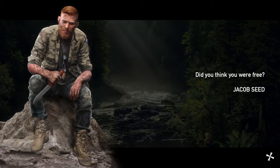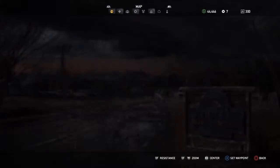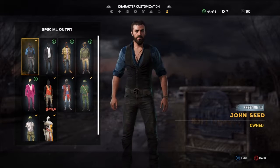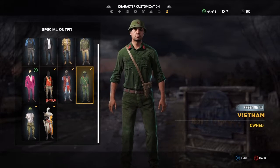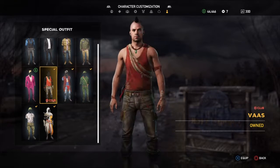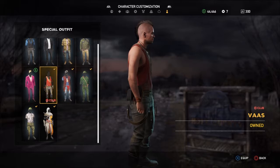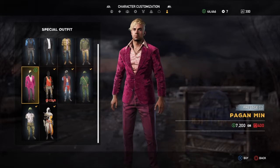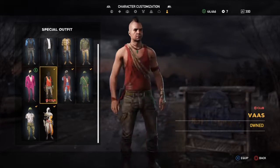We're back with a male character body. The special outfits available are: John, C, Joseph, Jacob, Sheriff, Vietnam — I think that's a new one — Vaz outfit, and Pagan Min from Far Cry 4. I like the little references they've added to Far Cry 3 and 4.